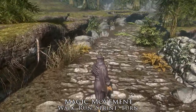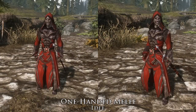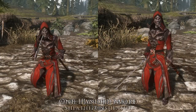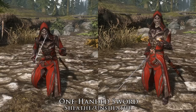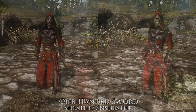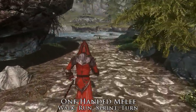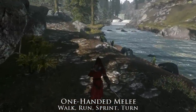Moving on to the one-handed melee animations, we have a new stance that looks very similar to the new magic one. On top of that, for one-handed swords only, there's a new flashy sheathing and unsheathing animation, as well as a slightly tweaked right swing. The moving animations have also been changed for the one-handed melee weapons, and this time there's more of a difference, especially when sprinting which pulls your sword arm a bit further back, which fits in with the theme of the mod.